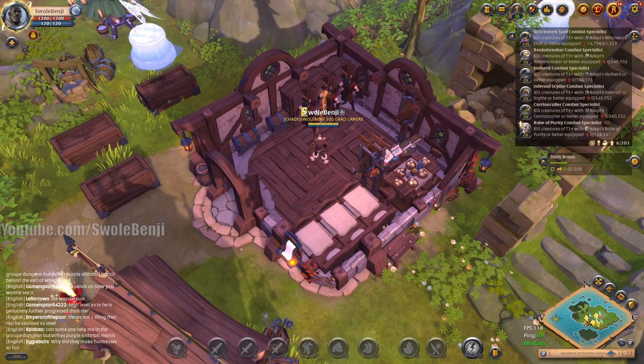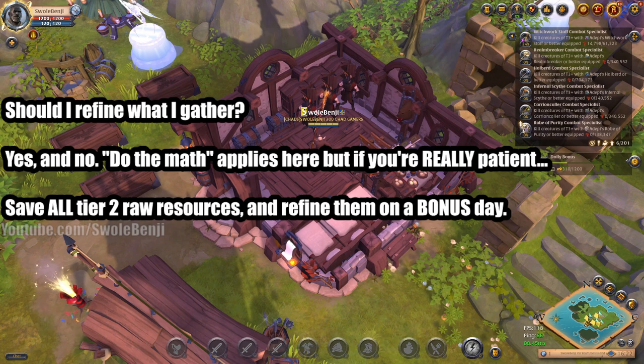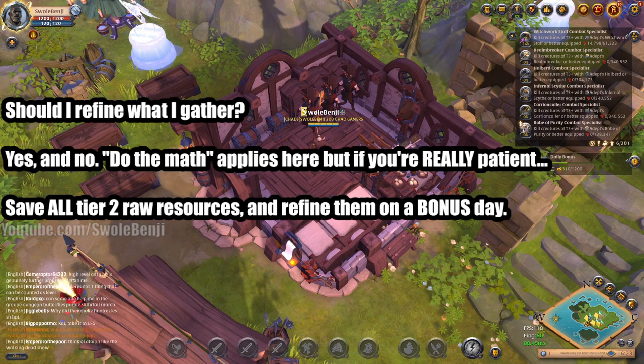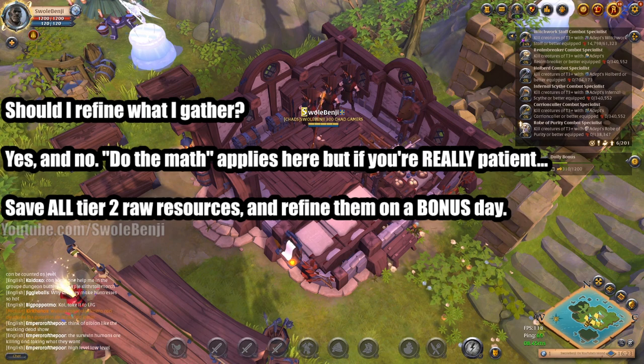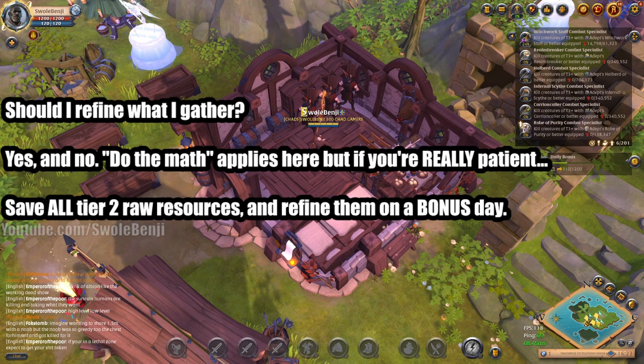The most asked question when it comes to gathering is: should I refine what I gather? The answer is both yes and no — the real answer is do the math. You need to go to the market and compare the raw resource prices to the refined resource prices. It only takes a few minutes to do per day, and it really depends on the market at the time. If you want a direct answer, sometimes you'll need to wait up to 40 real-life days. What you really should do to maximize gains is save all your Tier II resources in a chest and only refine them on a bonus day.